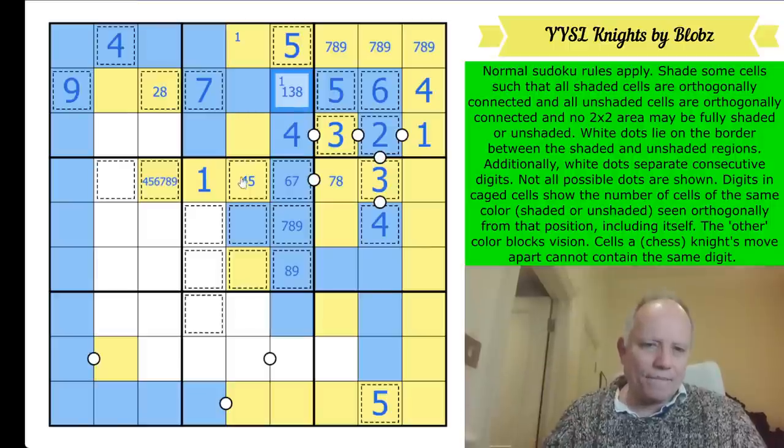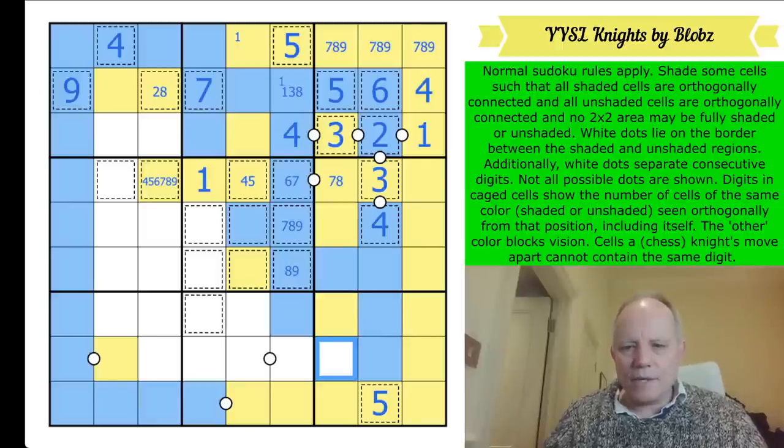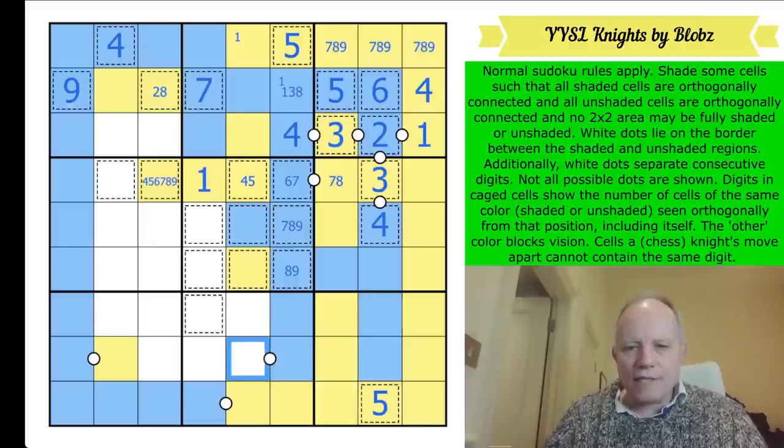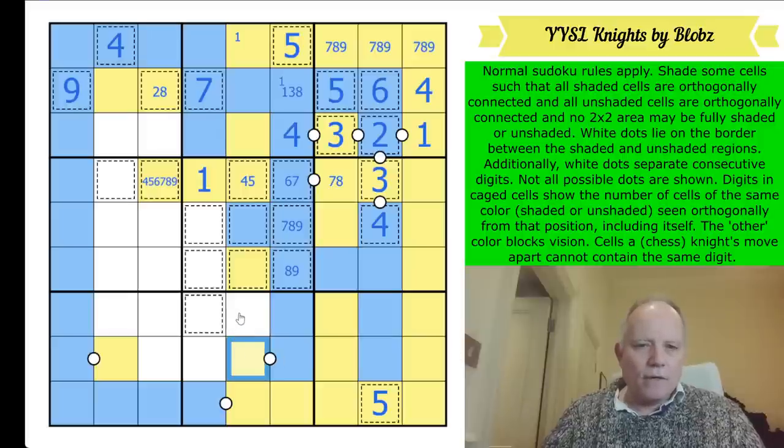This could be a two but only if it was yellow. Wait - this can't be blue or that yellow is cut off. Yes, this yellow has to escape - so it escapes there. That's yellow. Now we've got one of each here. Which way round do they go? We've got a two-by-two so that's blue, that's yellow.